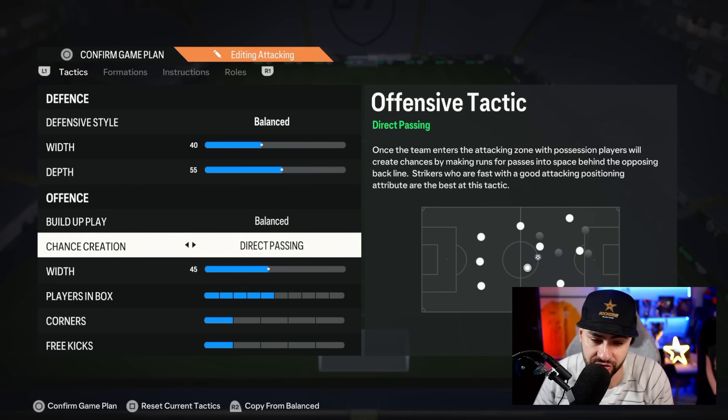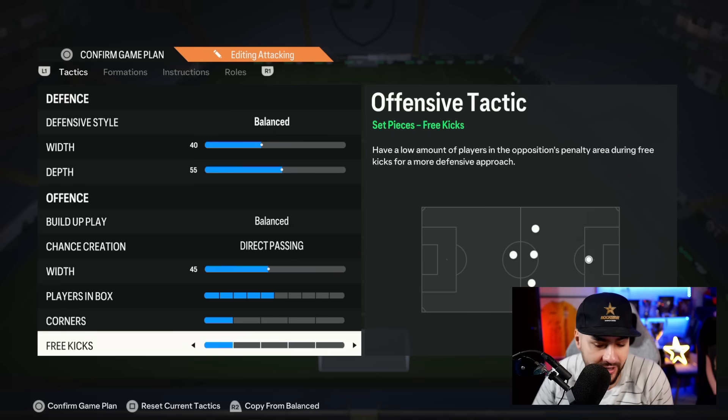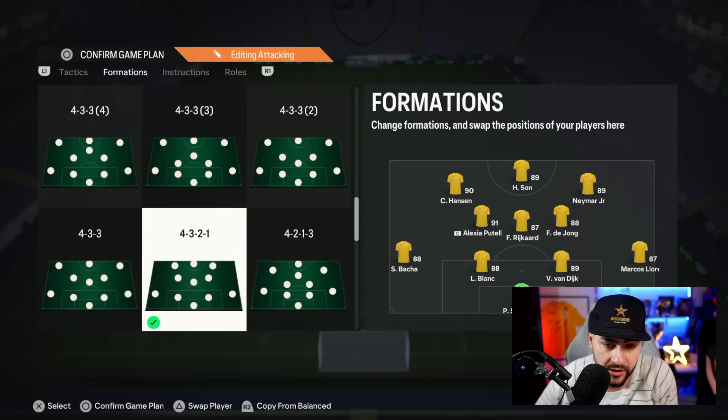Build-up play: balanced. Chance creation: direct passing. Width and attack at 45, players in the box at five, corners at five, and free kicks at one. If you know corner kick routines with more players in the box, use two or three. I know it with one and that's what I use.